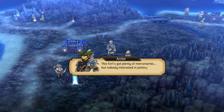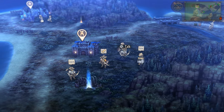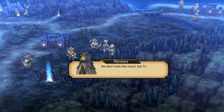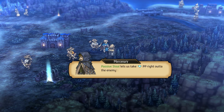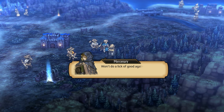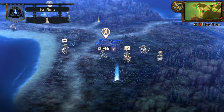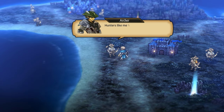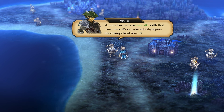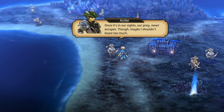This fort's got plenty of mercenaries, but nobody's interested in joining your liberation army. Get that renown of yours up and maybe things will change. We don't look like much, but thieves like me are real good at holding our own in battle. Passive Steel lets us take PP right out of the enemy's hands, while Evade helps us stay clear of enemy attacks. Won't do a lick of good against a hunter's true strike attacks, though.